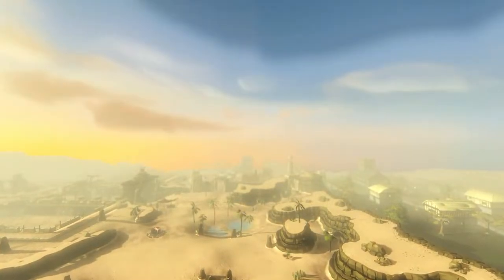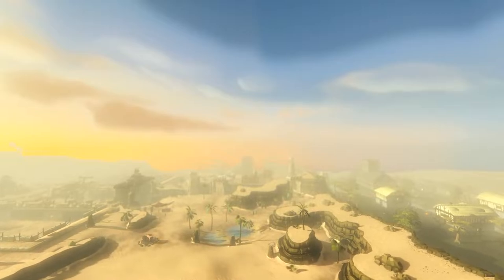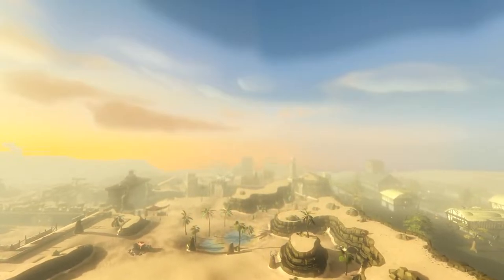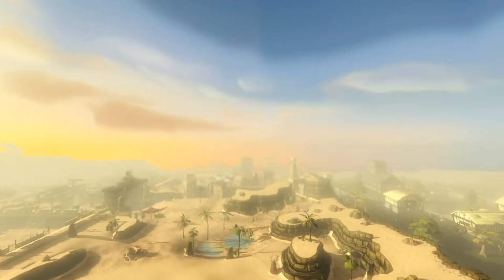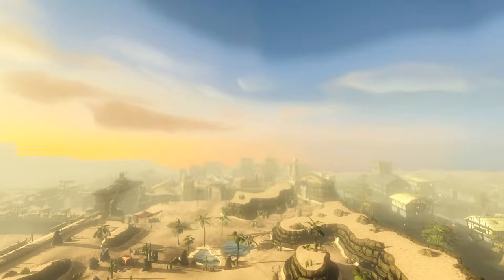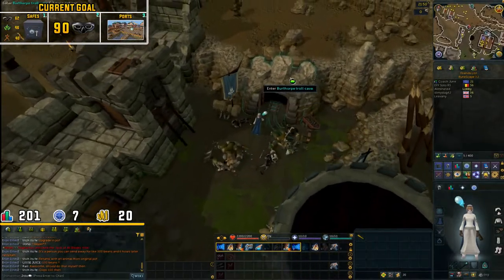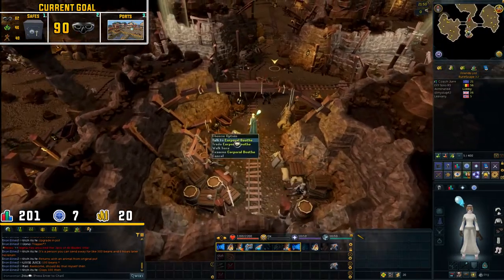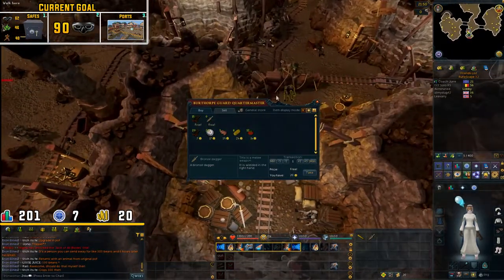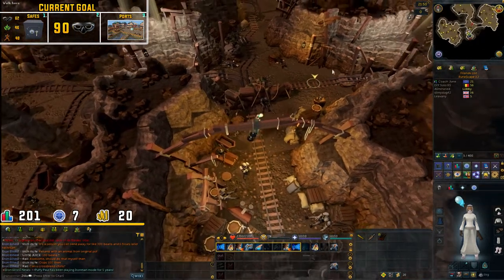Hello guys and welcome back to the third episode of Steelers Road to Redemption. In the last episode we got up to 62 thieving, which is one of the requirements to unlock safequaking. We also touched herb lore and got that up to 7. We then picked up the supreme jack of trades aura, and I am now going to kill the trolls to try and get a charge bow from there, as the bow has infinite arrows, which makes it really nice for jack of trades runs, since you just take out the bow from the bank and you don't have to worry about arrows.